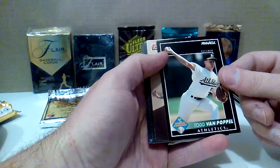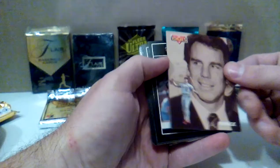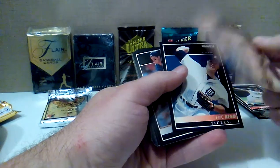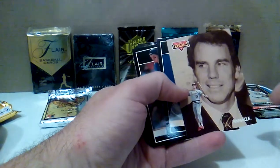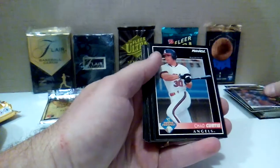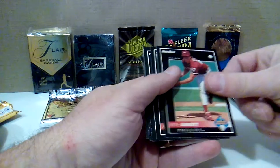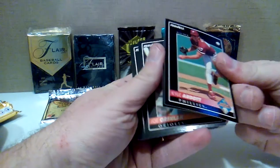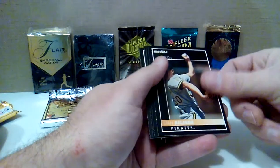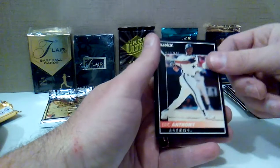Super scrub. What is this — Pinnacle Idols? I don't know if that's an insert or not. Nope, just part of the base. Rex Hudler down here, and his idol was Roger Staubach. Eric King, Mike McFarlane, Chad Curtis prospect, Gilberto Reyes, Kyle Abbott prospect, Chris Bosio, Joe Orsulak, Stan Belinda, Scott Leius, Brian Downing, and Eric Anthony. Lots of scrubby dubs in that pack — Nolan Ryan the best card there obviously.